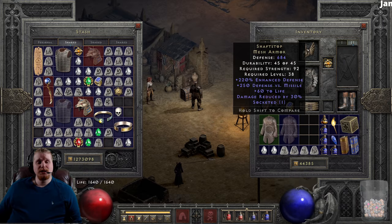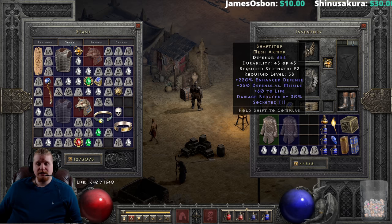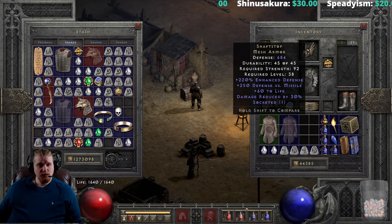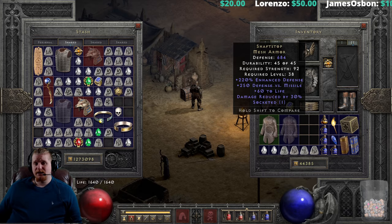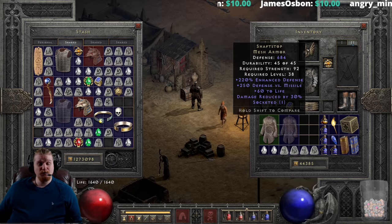Shaft Stop has 684 defense, a strength requirement of only 92, which is relatively low, and a level requirement of only level 38, which is pretty amazing for what this armor offers. It has a defense which varies from 180 to 220 enhanced, meaning you can end up with anywhere between 599 and 684 defense. Shaft Stop also has a pretty massive 250 defense versus missile, which adds on top of the regular defense on any missile attack — handy versus those evil fire archers.